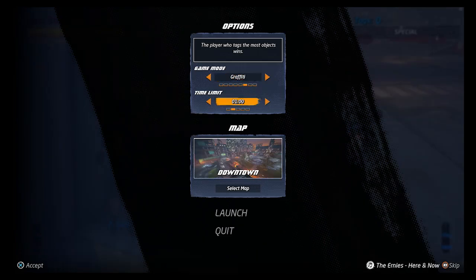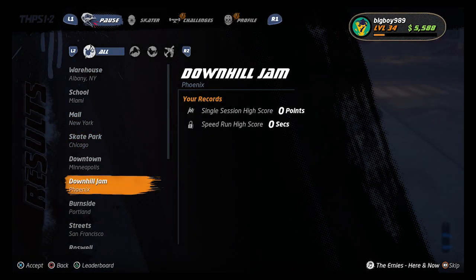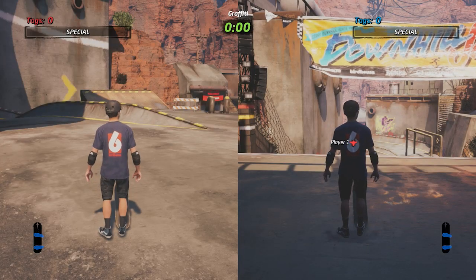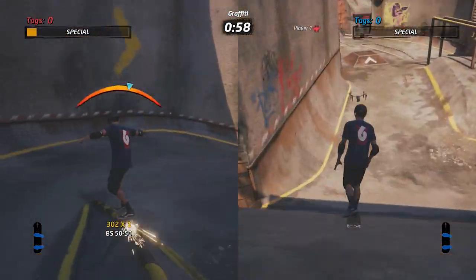Personally, I'll work my way down the list of skate parks until I hit 100 surfaces in graffiti. It should take you roughly four to five parks to get this one completed. Once you have successfully painted 100 surfaces, your trophy or achievement will then unlock.